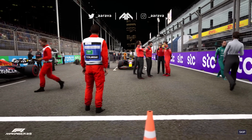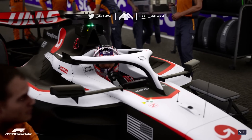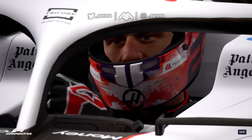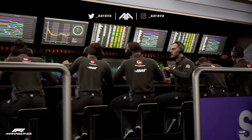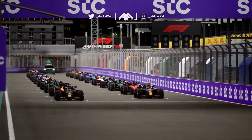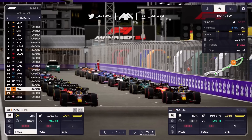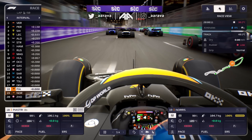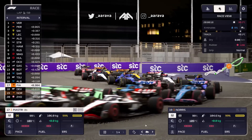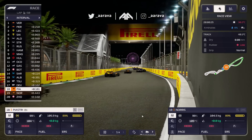The drivers are lined up on the grid at the Jeddah Corniche Circuit for 50 flat-out laps under the lights. Round two underway - off the line, Oscar may be able to make a move to the inside of an Alpha Tauri - come on mate, get De Vries! Yes! Come on, put him in his place, up to P17 - but no, he's down to 18 and we haven't made the overtake.